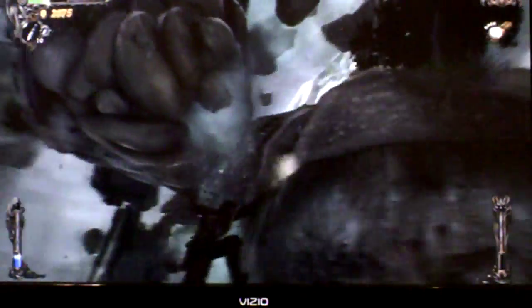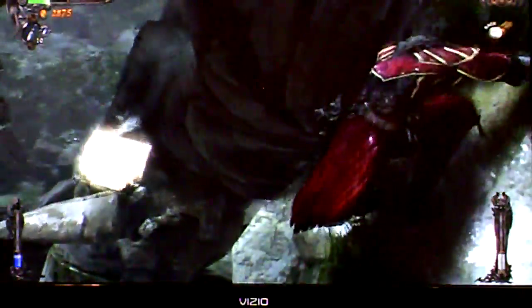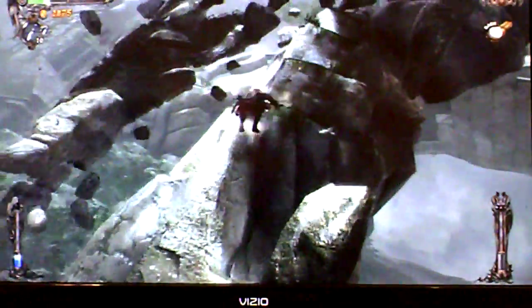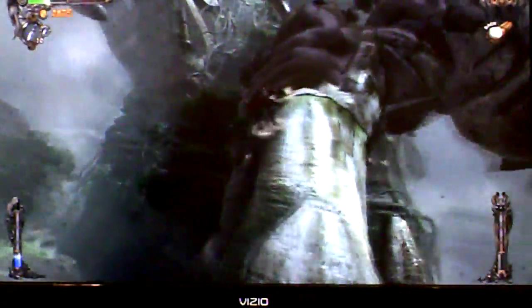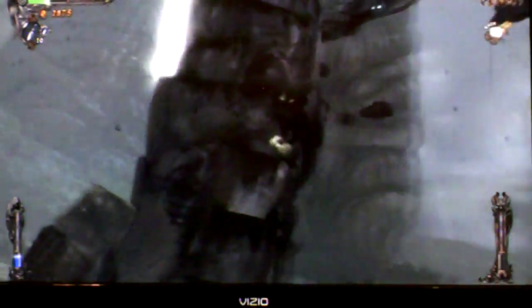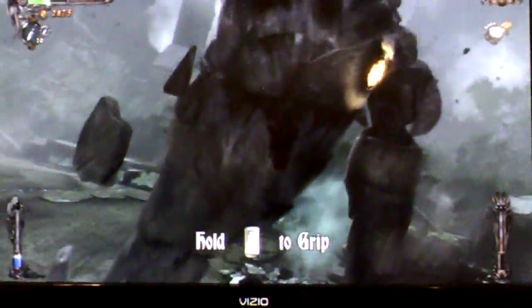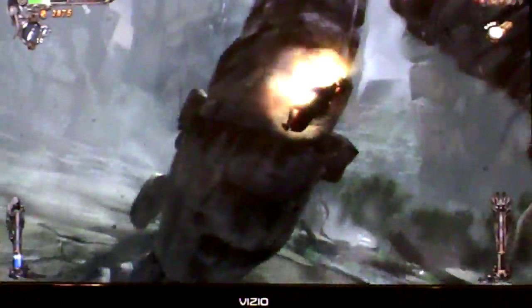She doesn't move her hand like the other one. She has her own ways of being annoying. She's the second titan, so she would naturally have her own annoyances. I personally find this one easier than the first. We're already by the first rune, just by her leg. Every time you hit a rune, she gets a little more wild, so you will have to move. There are four runes total.